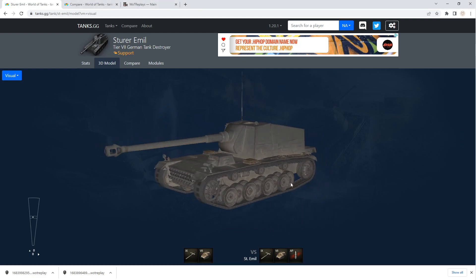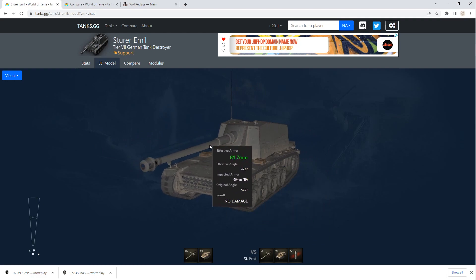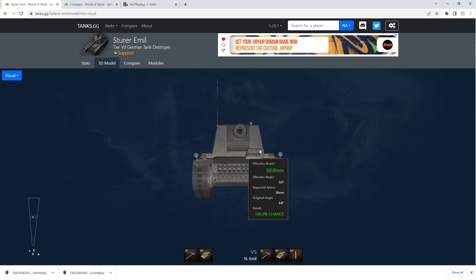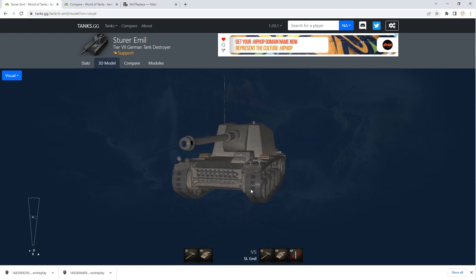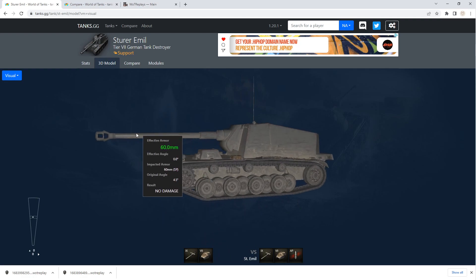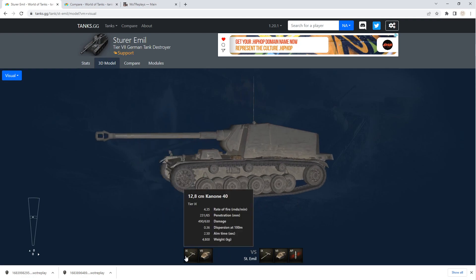It's a very similar design to the previous tank, the Nash Horn, with the rear-mounted gun, the open top carriage, and the paper armor. You're also fairly tall, so your camo is not great compared to the other sniper tank destroyers. It's kind of an odd duck, but I really enjoyed playing it because it has a derp gun as one of its options.